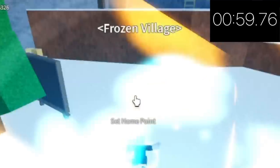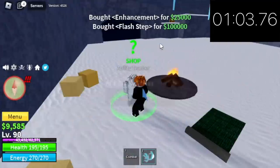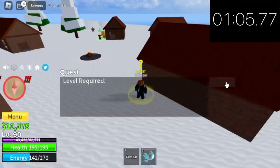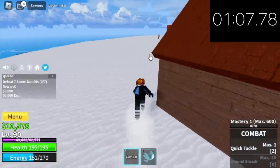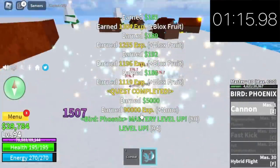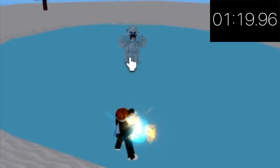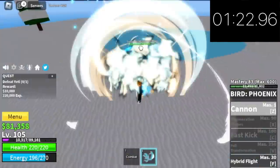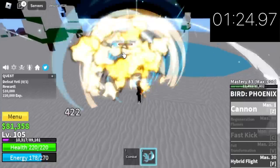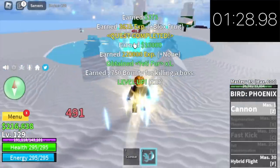Next island is the Frozen Village. Don't forget to buy the Sky Jump Enhancement and the Flash Steps. We're going straight to the Snow Bandits. We still have about 1 minute to go, so keep grinding until you reach level 105. Then it's time to defeat the Yeti — you need 10 Z skills to defeat it. Server Hop until you reach level 130.